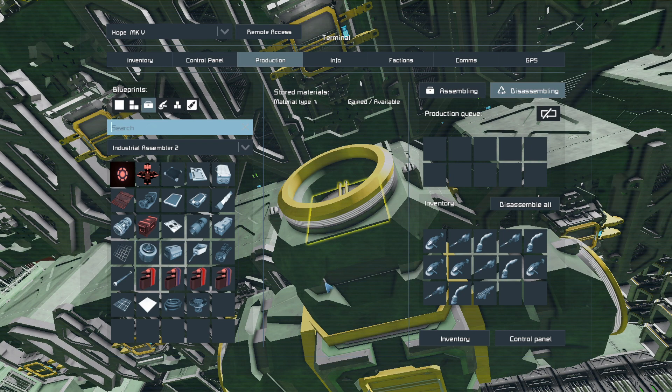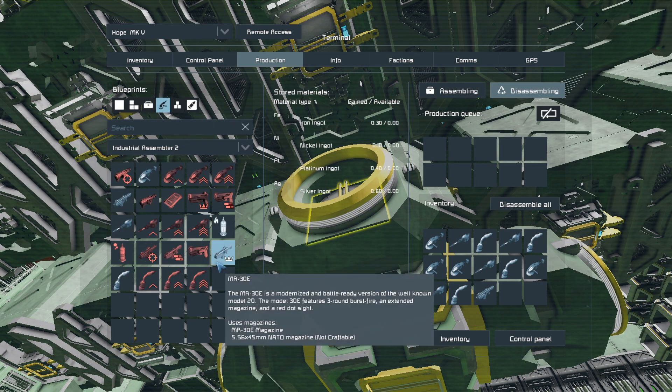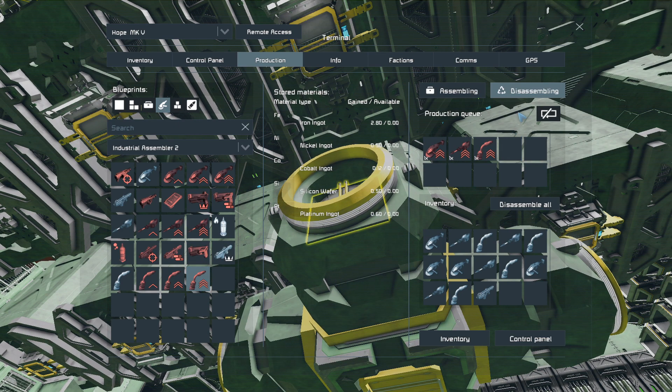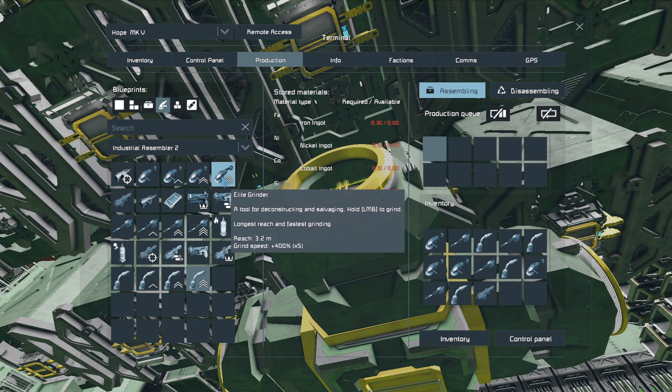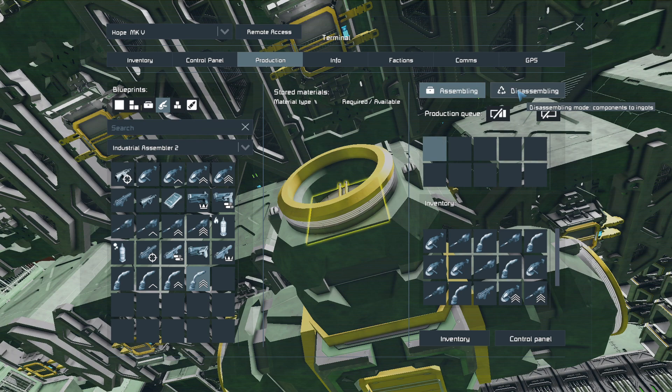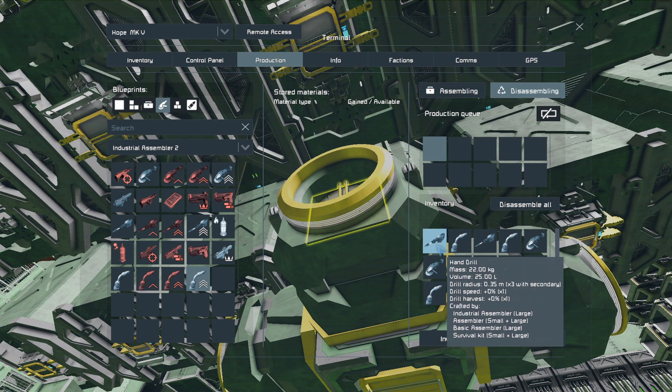Like I said, the mod list will be in the description below because I honestly don't remember. For production, I need an elite grinder, an elite drill, and an elite assembler. Let's just assemble a few things — all right, we got all the tools.